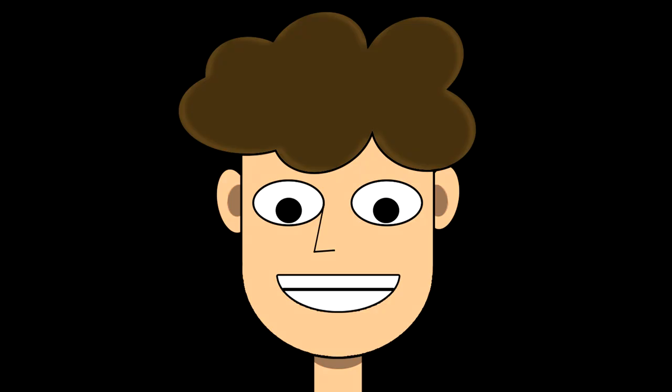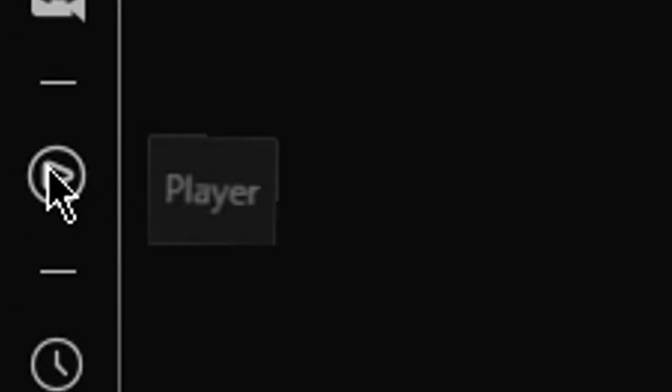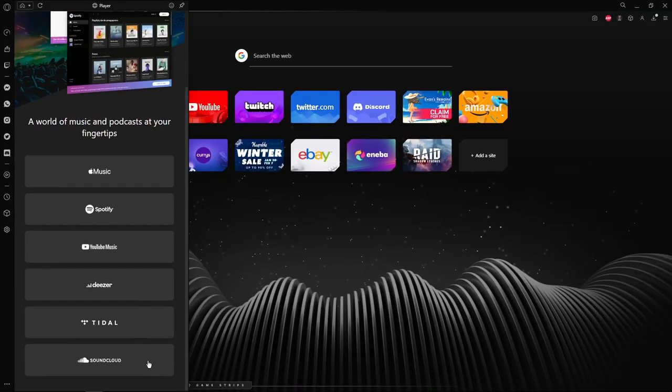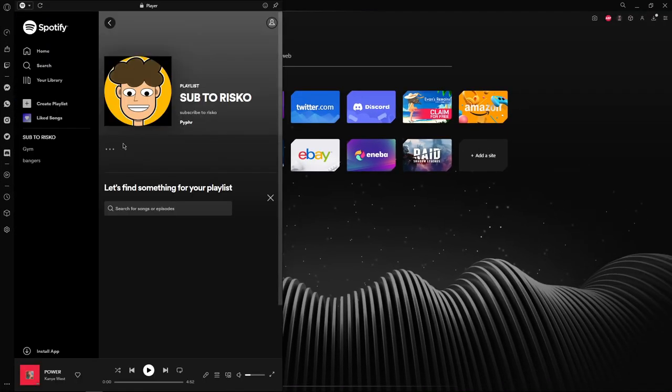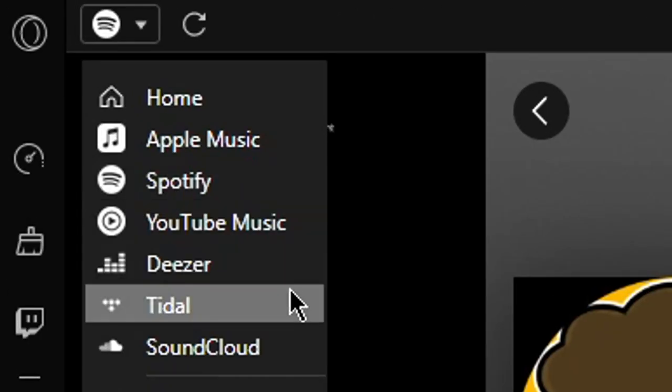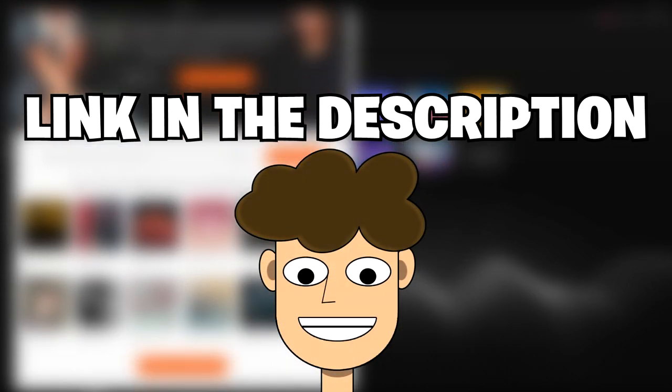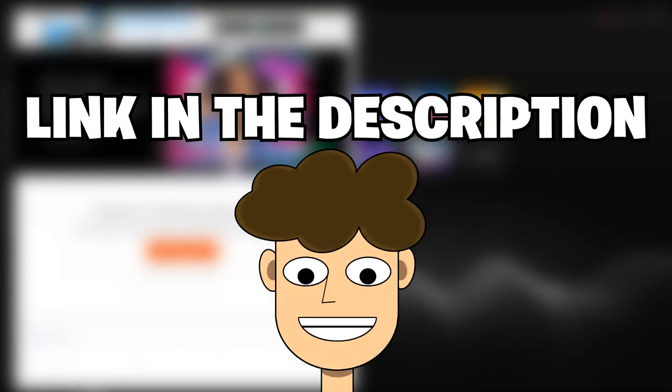But wait, there's more. Opera GX even has a built-in music player with all your favourite music applications at your fingertips. With one click of a button, I'm instantly listening to music. And if you wanted to change music application, you just go to the top of the page and change to a different application and it instantly switches. So what are you waiting for? Go to the link in the description and download Opera GX right now!